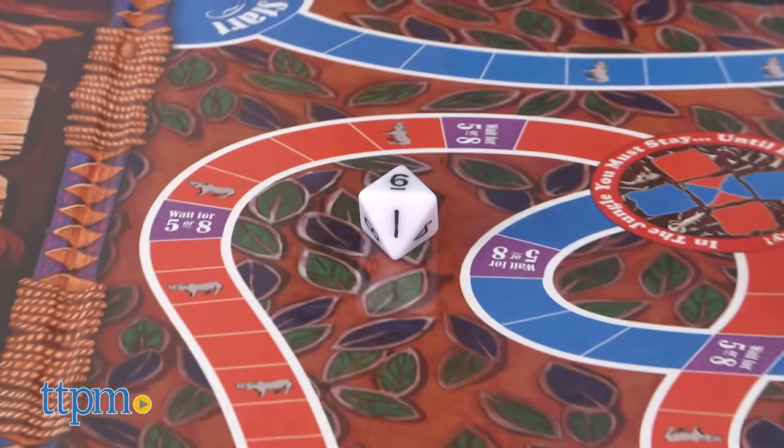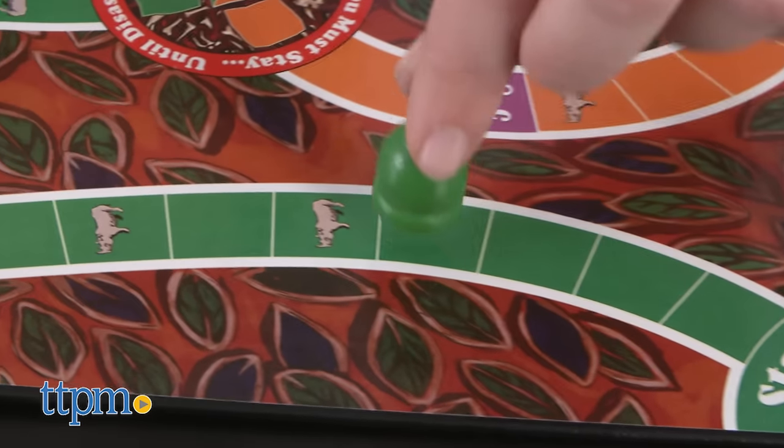Players take turns rolling the number die and moving around the game board. There are a variety of spaces on which you can land.